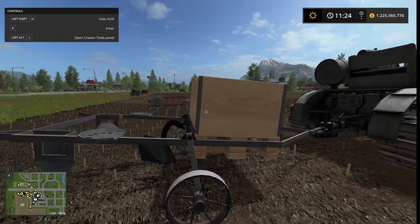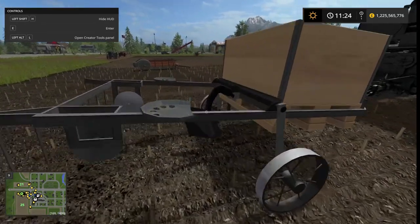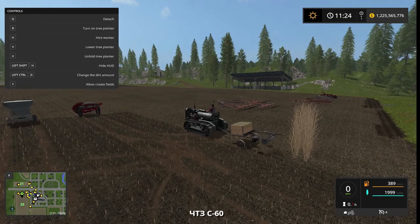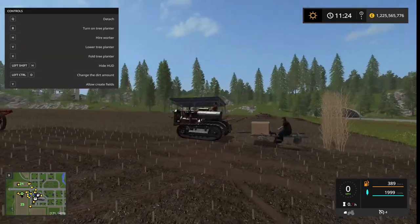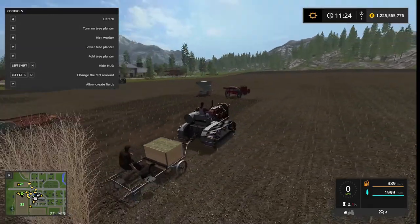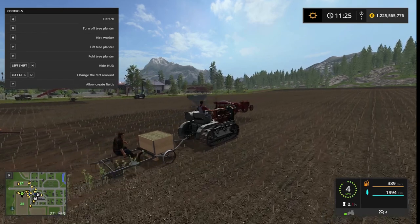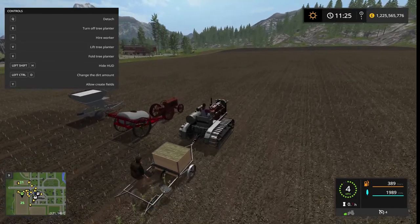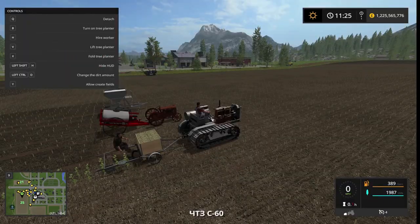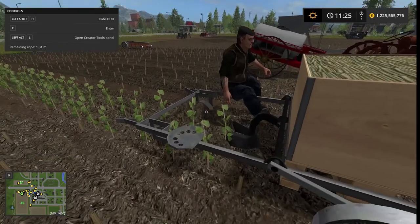Next up is the sapling planter — the little tree planter. It takes one pallet of normal tree saplings, automatically. It's nothing more than a simple plow with a rack and a little worker guy. We first unfold it and we get our lovely angry-looking man. We lower it, turn it on, and just pull forward and it goes through and plants your trees like normal. There's nothing really special about the model — it's just an A-frame with a couple of seats and a plow. The most important thing is that it works and looks period-correct, with saddle seats and everything.